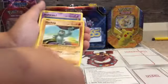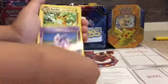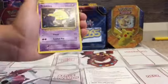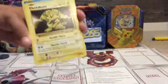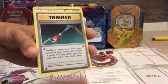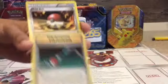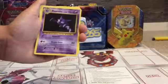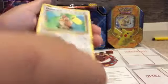Machamp, Machamp, Nidoran, Nidoran, Raichu, Ponyta, Drowzee, Electabuzz, Boss, Polywrath, Mantrance, trainer card, Pokeball, trainer card, Haunter, and Fly Fetch.